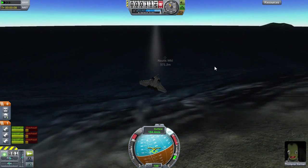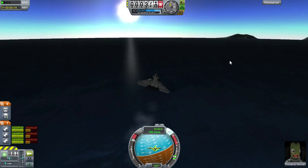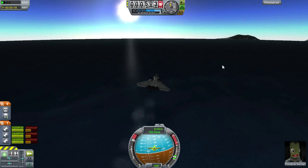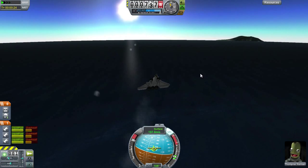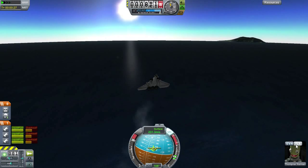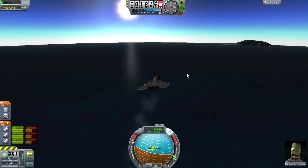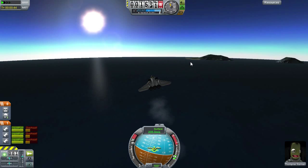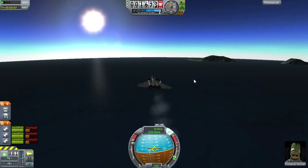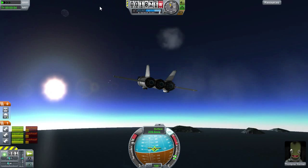Let's lift the nose up a bit more. Okay, keeping the SAS on to help level this thing out. SAS on — let's see what the view looks like. Oh, my engines are overheating — I didn't notice that before. Let's lower this down a little bit. It does fly — it's kind of twitchy but with the SAS on it seems to stay on a fairly stable course.